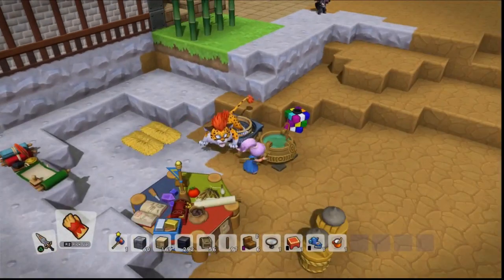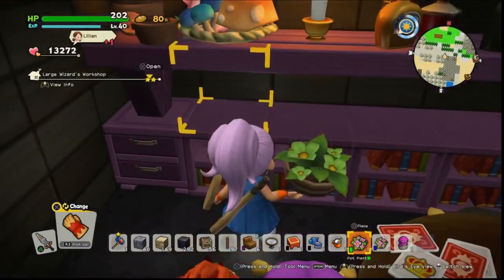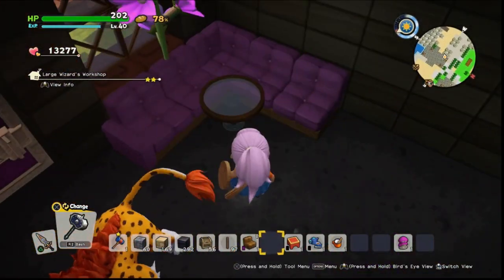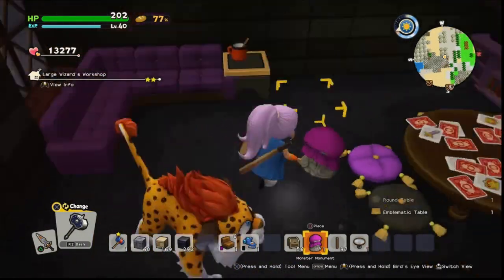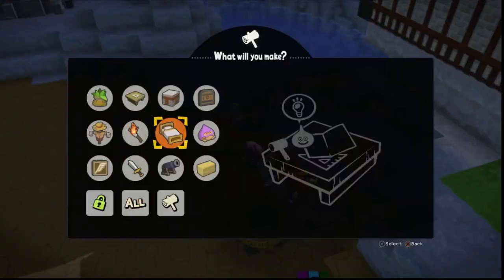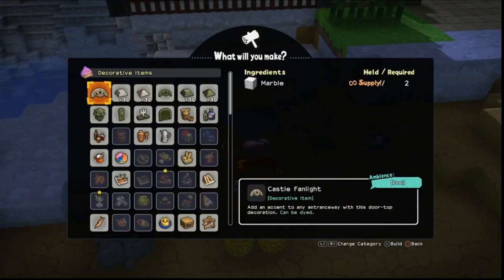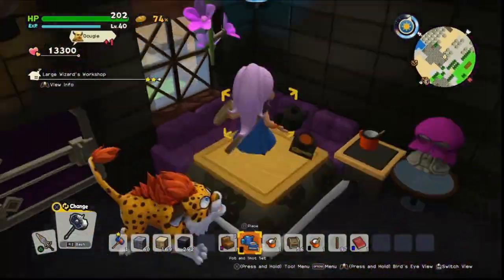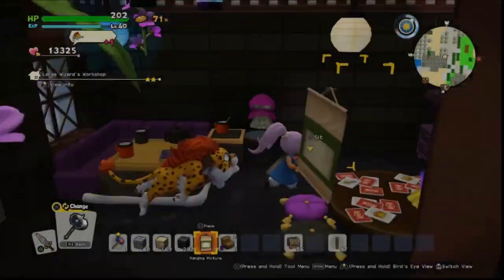I grabbed some teapots and figured this is sort of pre or post your little oracle reading — you sit down and have a tea, or maybe they even read your tea leaves. We're just going to put in the last few accents, which is the tea set, some cups, and a book. It's all the little details like this that make a difference. If you're not sure what to put in, just think about what the room is for and make up a little story — even just one sentence, like 'reading tea leaves' — and that really helps add interesting story behind a design.